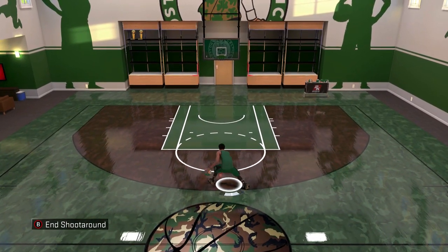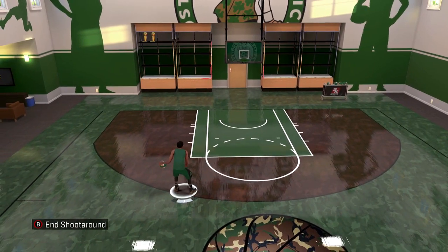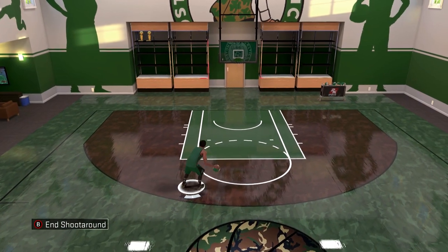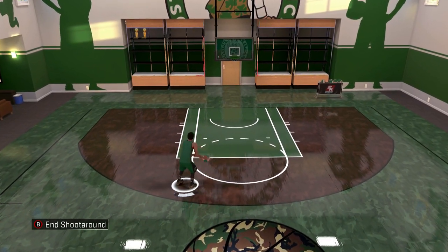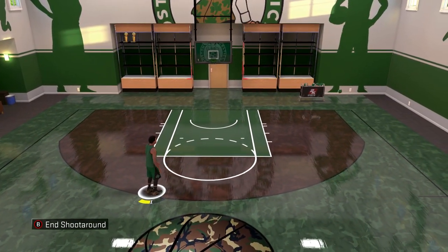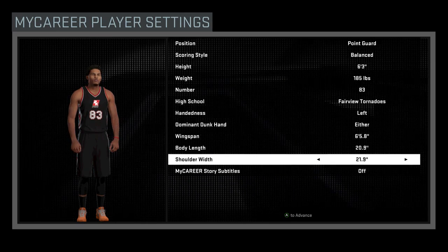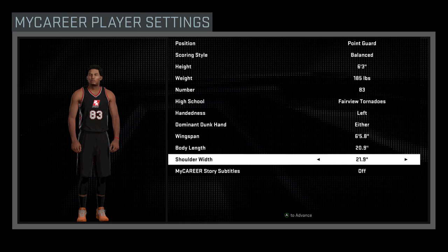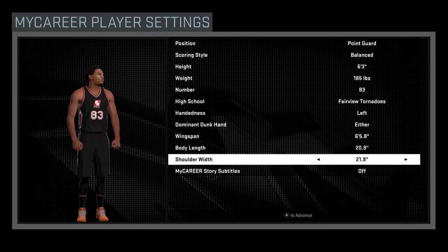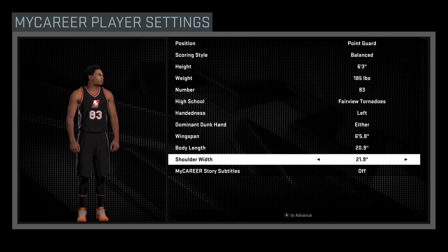I'm going to start on NBA 2K16 like I usually do and then we'll move over to other games, so you guys can get a taste of what I'm looking for from those other games to be put into NBA 2K16. Alright, so I'm sure most of you know what this is — this is the NBA 2K16 MyPlayer creation page. Looking at your player right here, there is a weight category and a height category, and it looks like it's really in depth.